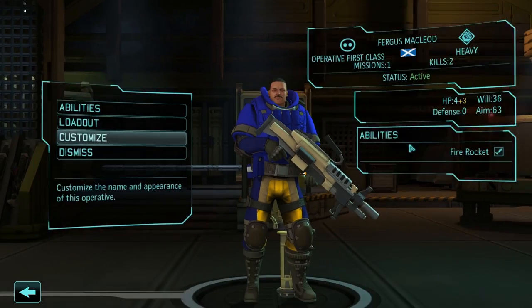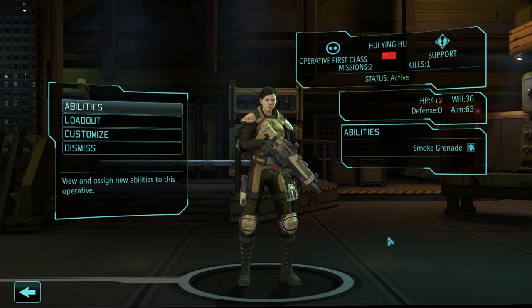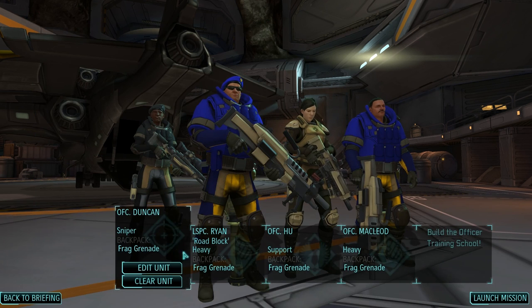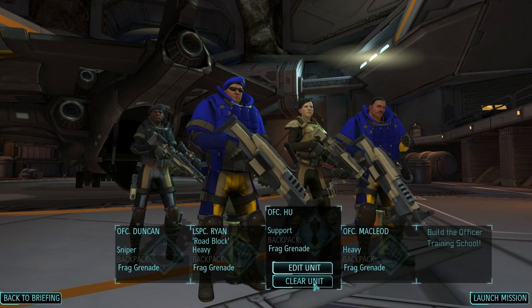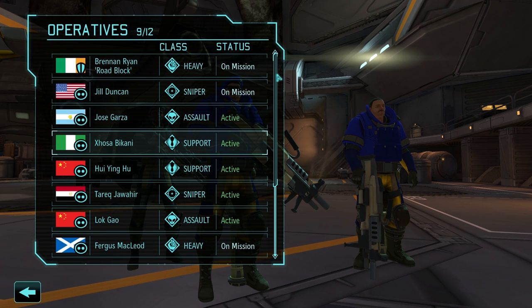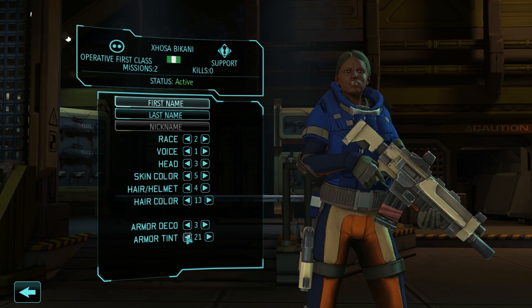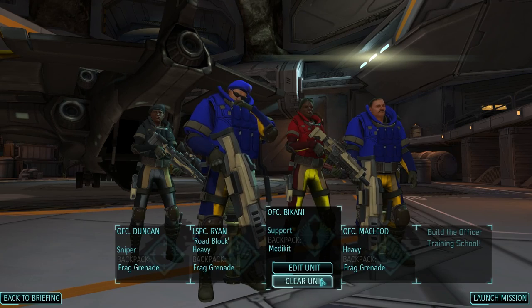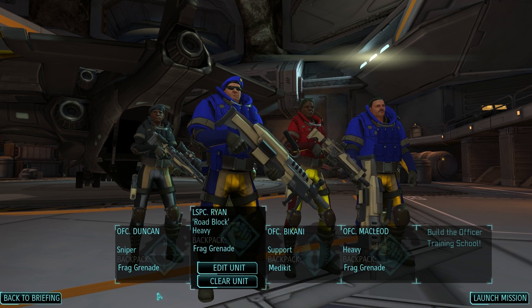So that's two heavies, which will give me two rockets. Do I want to bring a support with a smoke grenade? I'm going to go for at least one sniper. I could bring a second sniper, but I don't think I really want that. I am going to go for support — one medkit. I'm going to go for one medkit and three frag grenades. So I'll have three frag grenades and two rockets — that should be good enough. Let's go then. This should be an interesting mission, and like I said, I didn't actually do the slingshot missions yet, so this will legitimately be the first time.